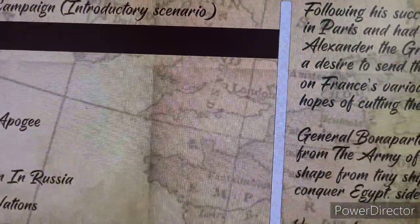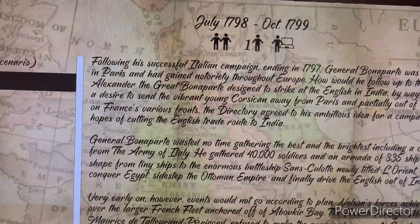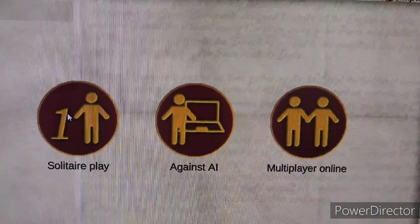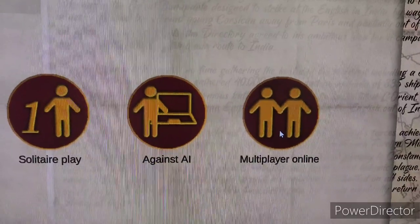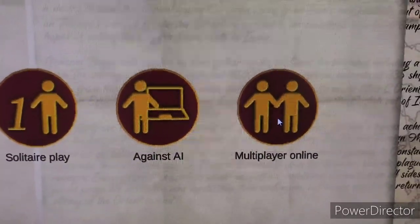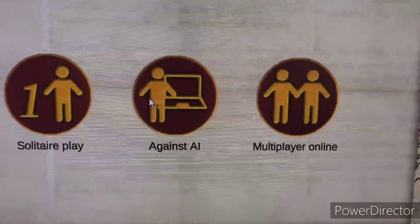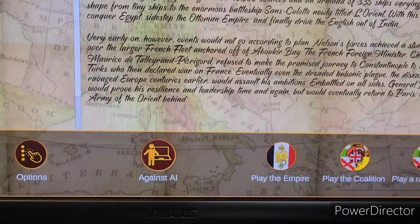They give you the synopsis and everything. You can play the game solitaire where you play both sides. Wouldn't mind doing the multiplayer online — that'd be great — but on Christmas Eve when I got it, I got online and there was nobody playing the game. We usually play against the AI and we play as the empire.